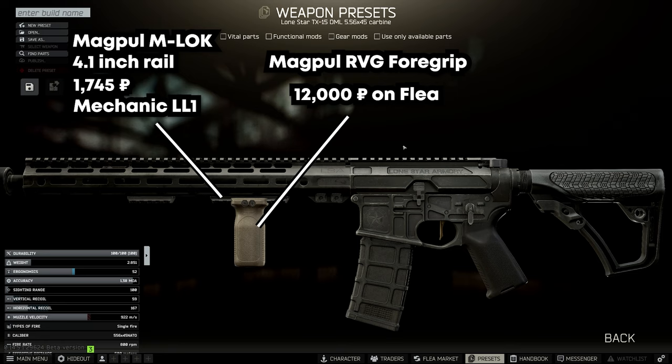Then we'll add the Magpul M-Lock 4.1 inch rail and Magpul RBG foregrip. These can be picked up for a combined 14,000 rubles. This gives us a nice balance between ergo, recoil, and cost.